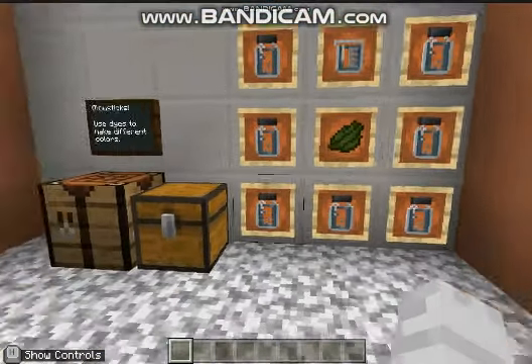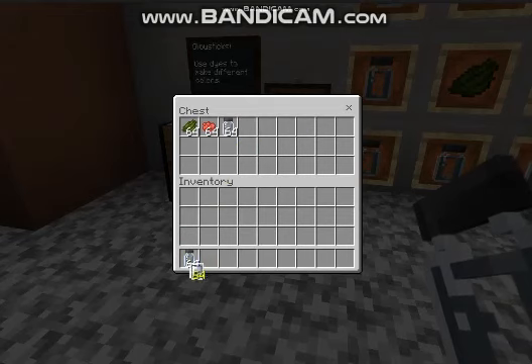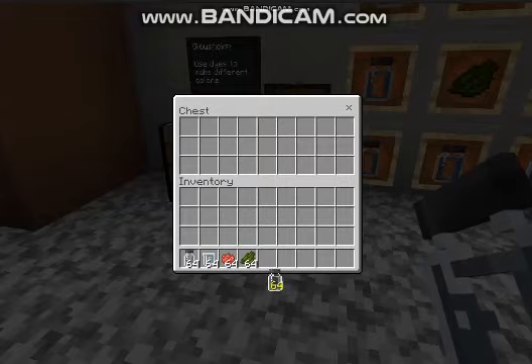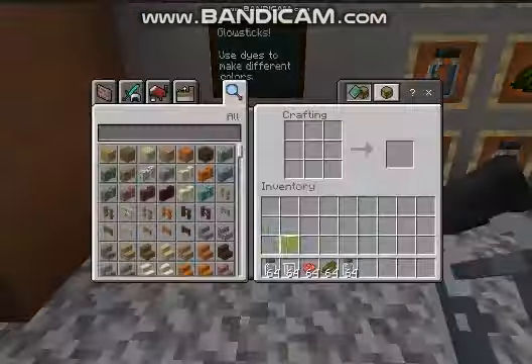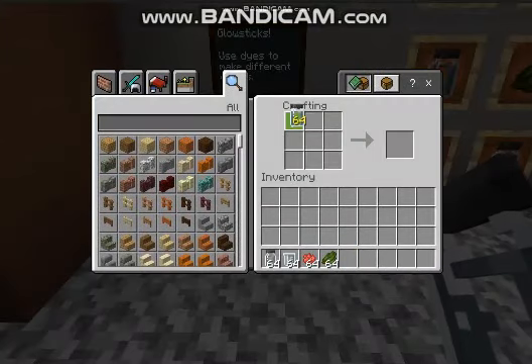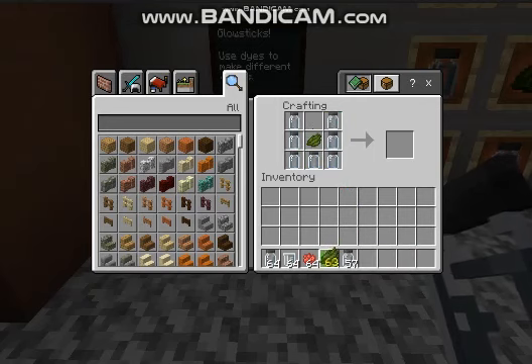It's actually pretty fun. You go like that, and then you can have different dyes. So take all of these, and then you can make certain things. I'm going to put the green dye in and see what this makes.